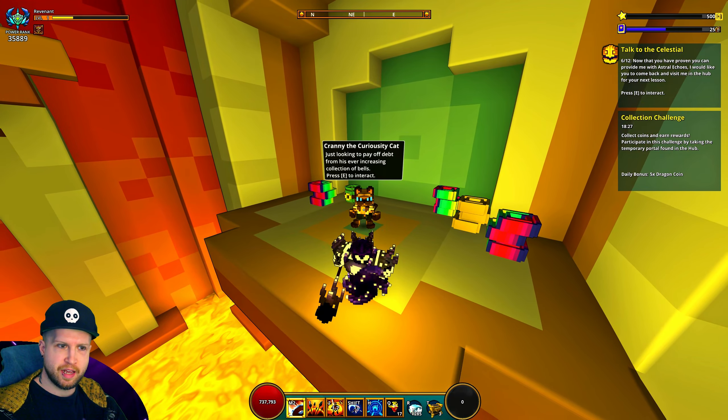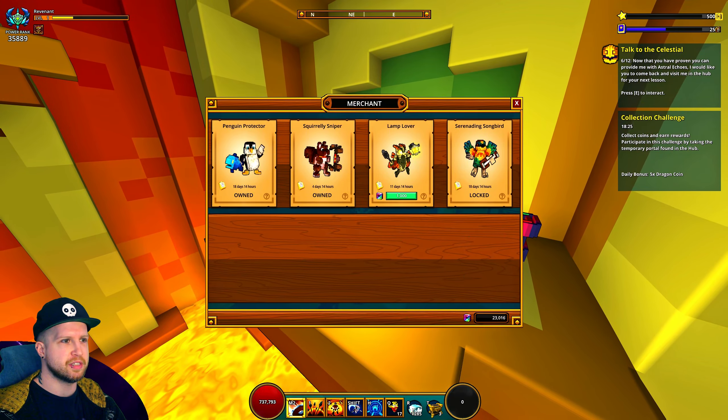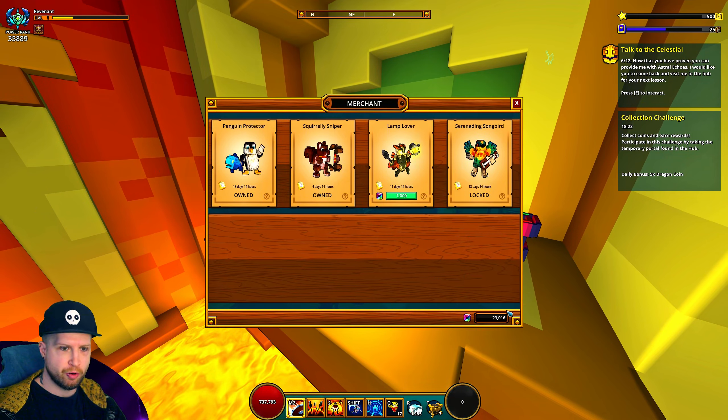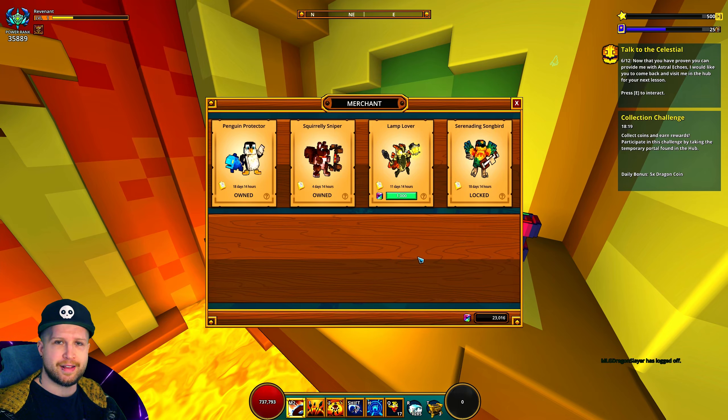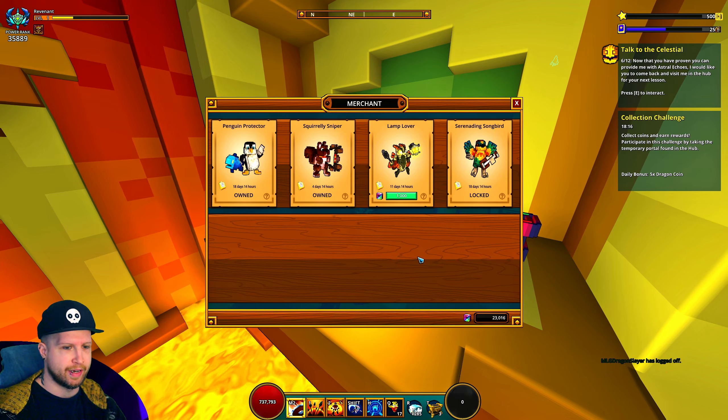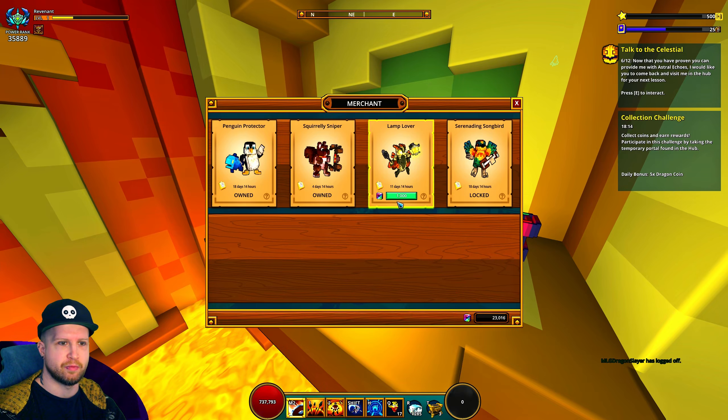This is going to be a short video today because I noticed there is a new item in the curio merchant. My credits actually went through — weird, I had it where I was trying to buy credits and the game was just like no, and it's like an hour later and I guess it finally went through.